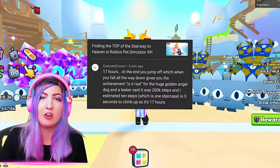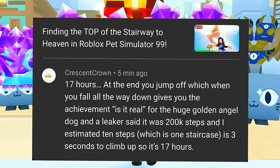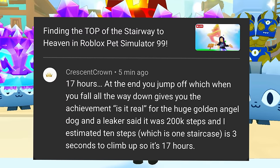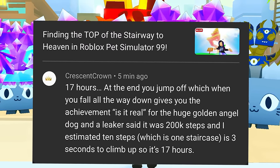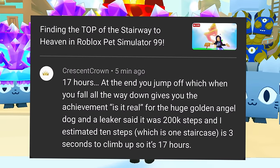Maybe it's what this comment says — take it with a grain of salt because I don't know if it's true: 17 hours, at the end you jump off, and when you fall all the way down, you get the 'Isn't Real' achievement for the huge gold angel dog. A leaker said it was 200,000 steps, and I estimated 10 steps, which is one staircase, takes about three seconds to climb up — so that's 17 hours.